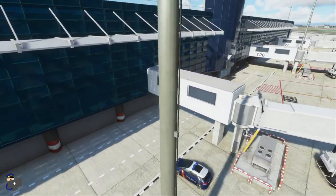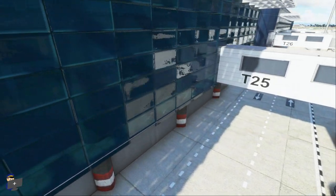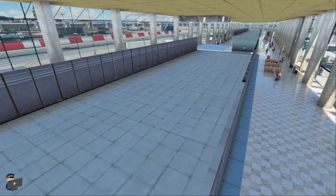This is terminal 3, and once again we have some fantastic transparent glass and some really nice reflective tile work as well. As we move inside, you'll notice that there's a little bit more detail on this terminal interior, and it looks very, very nice indeed.